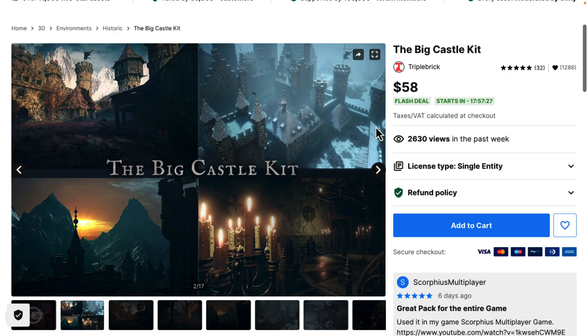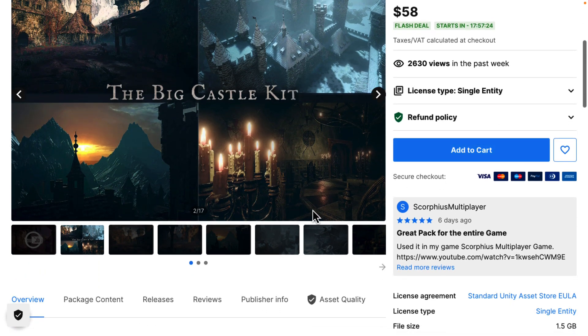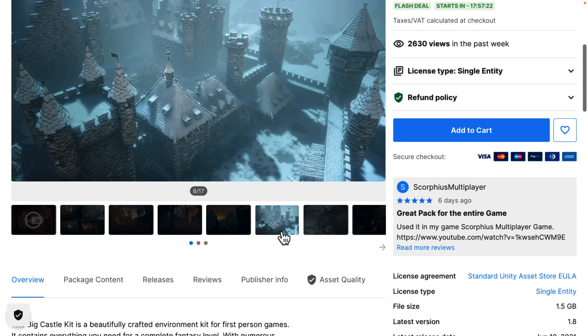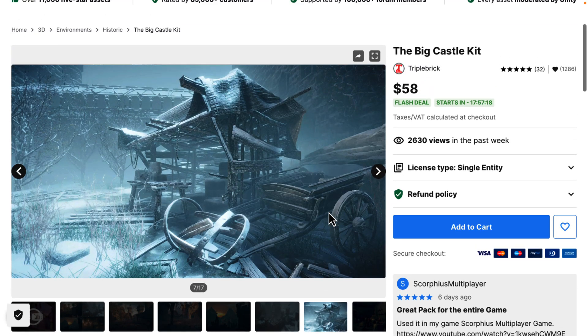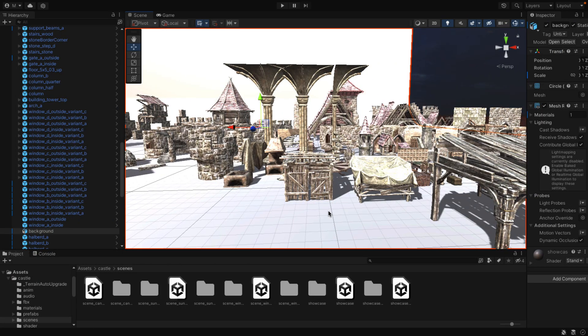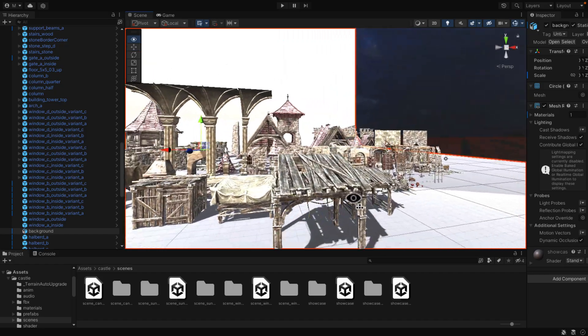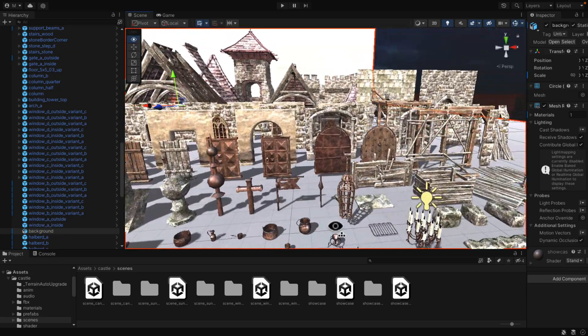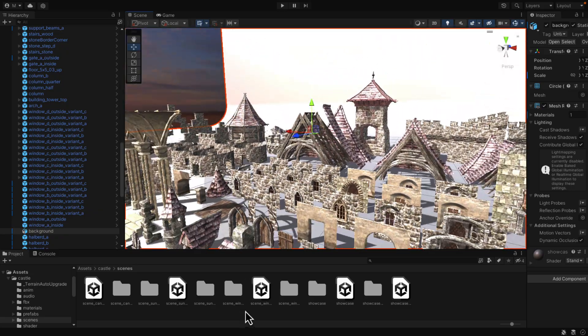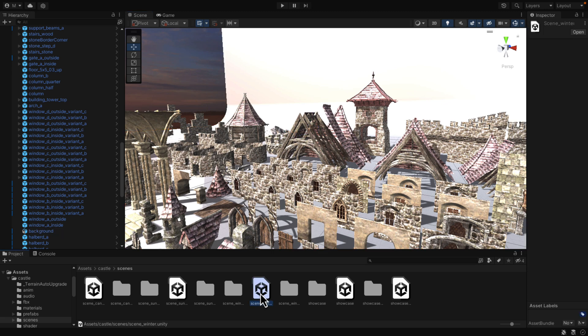Next up we have the Big Castle Kit. This one is a huge collection of assets around the theme of creating a medieval style castle. Probably the easiest way to explain it is to just show it to you. These are all the various different assets that go together — it is a modular kit. Everything you need to create a castle environment, both exterior and interior setup.